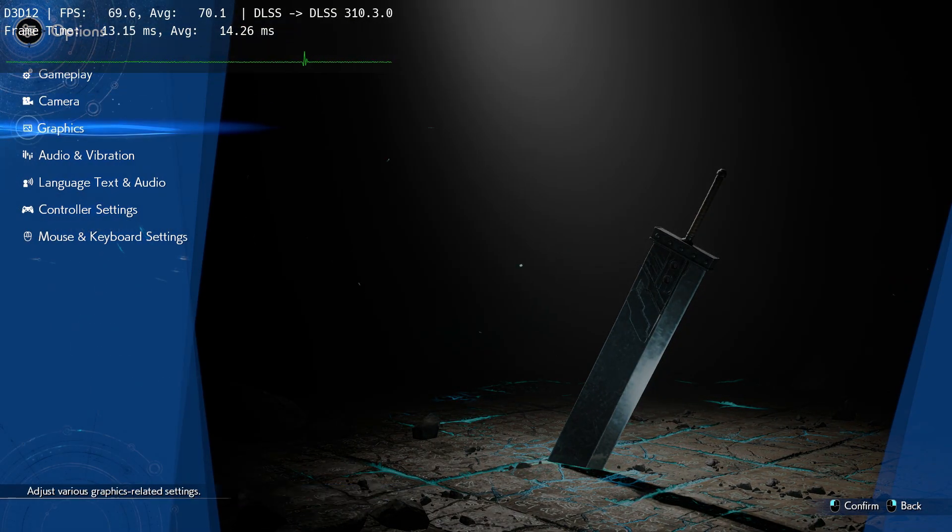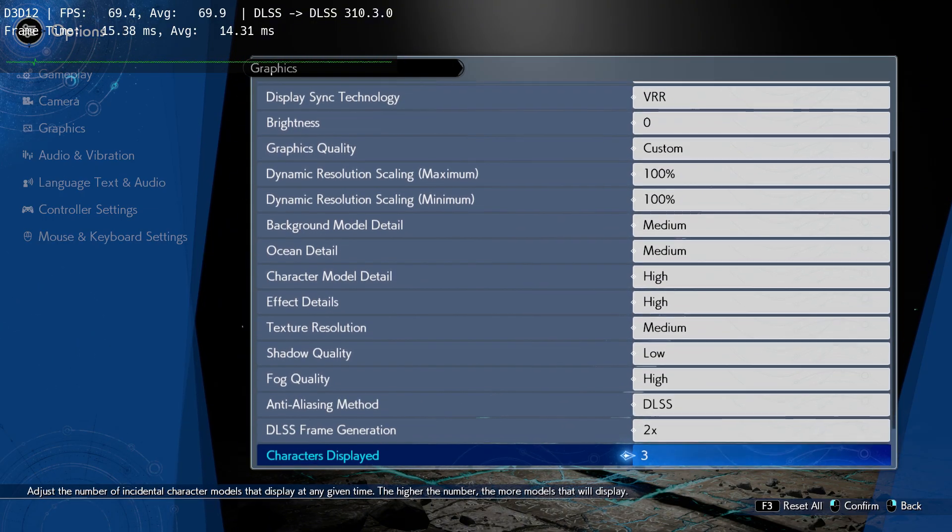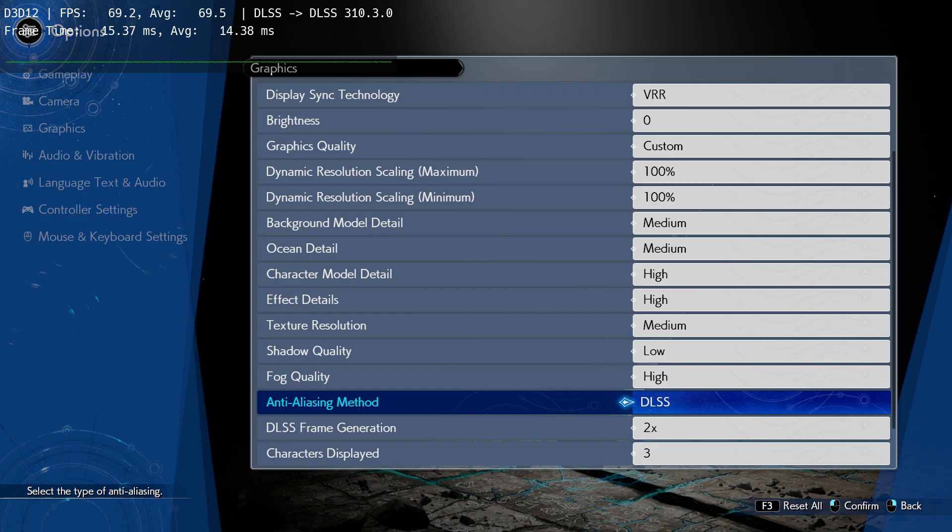Once you are in game, go to Options and Graphics. Scroll down and under anti-aliasing you will see DLSS enabled, and under DLSS frame generation, 2x is enabled.